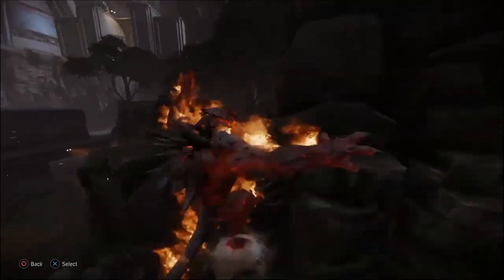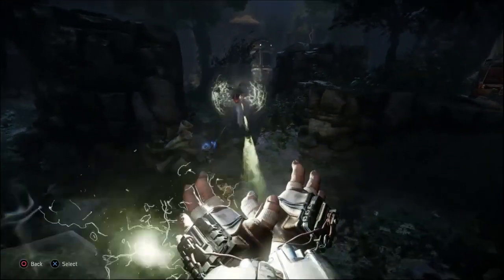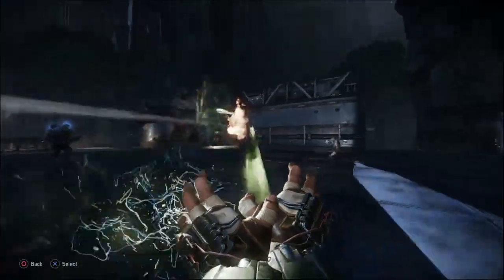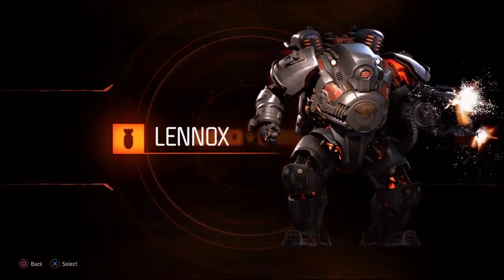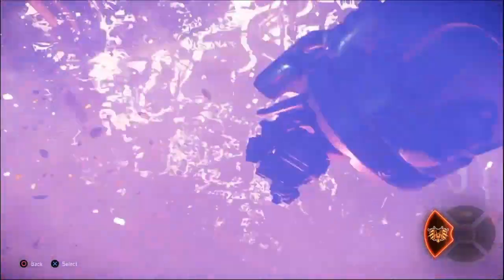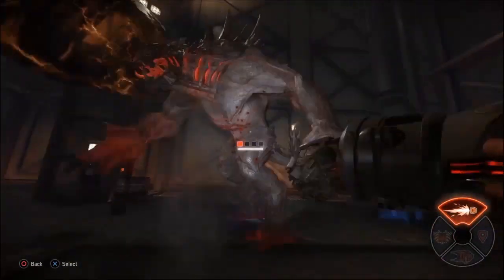These are just ideas based on how the assault and trapper brought something completely new to the table. For all we know, maybe the medic's wings let him fly from point A to point B while releasing a healing powder — the closer hunters are to his flight path, the more they get healed, while hunters farther away or on the ground get healed less. Something insane like that.